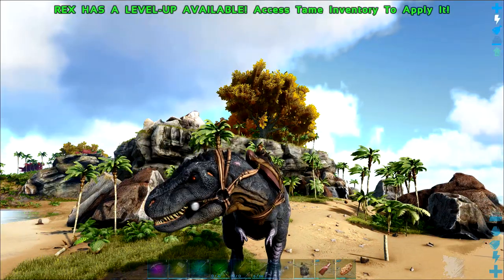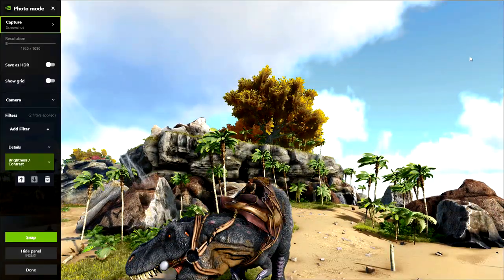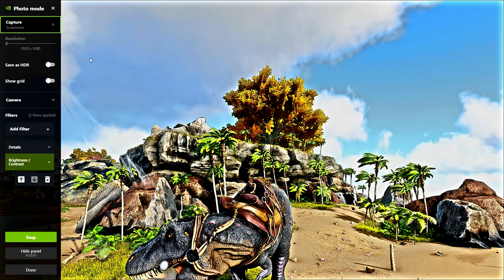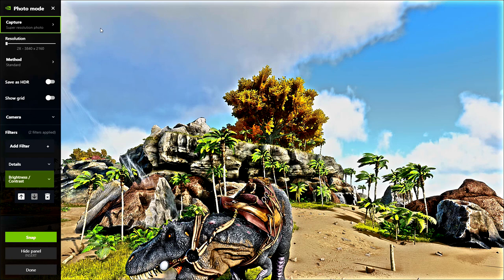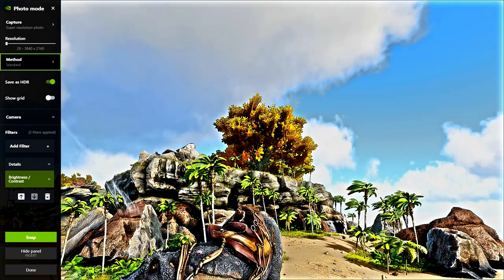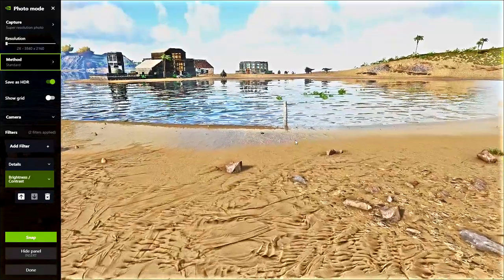Let's just jump across into Ark Survival Evolved. You have to boot your game in single player, but once you've enabled the software to run, all you do is hit Alt+F2 and you're greeted with this menu. We want a super resolution photo — as you can see it's paused, the UI is off the screen, and we can wander around in 3D. Let's try and get a better angle of where this T-Rex was roaring.